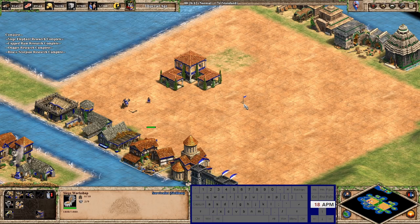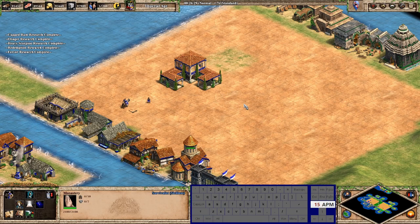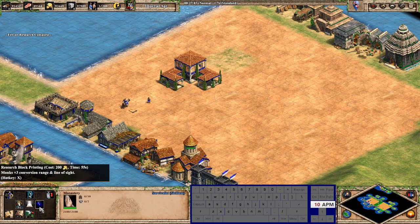For the monastery: redemption is D, sanctity is E, fervor is W. I set these up similarly to the stable — E for the HP upgrade (bloodlines and sanctity share the same key), W for husbandry and fervor. Squires is on C though, so it's not completely consistent.